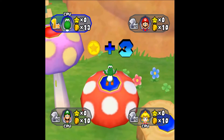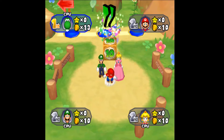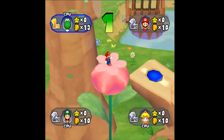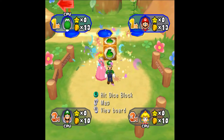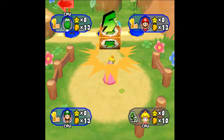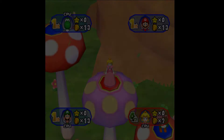Yoshi got three coins. You also get three coins by landing on a blue spot, and you lose three coins by landing on a red spot. We rolled a ten right off the bat — that's awesome, that gets us ahead of everyone else. We want to go this way toward the top of the board to reach the star, but we don't want to get there too quickly since we don't have enough coins yet. Hopefully we'll win the next mini-game and get ten coins, then we'll have enough to purchase our first star.